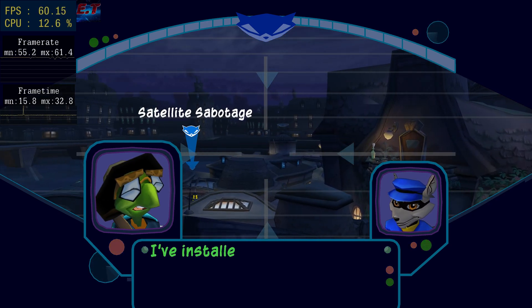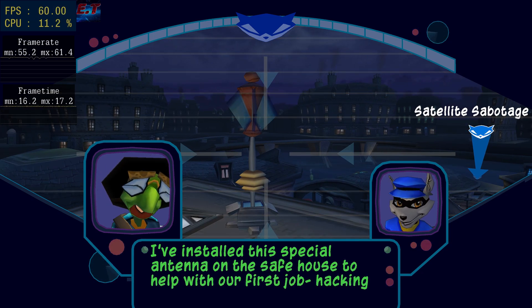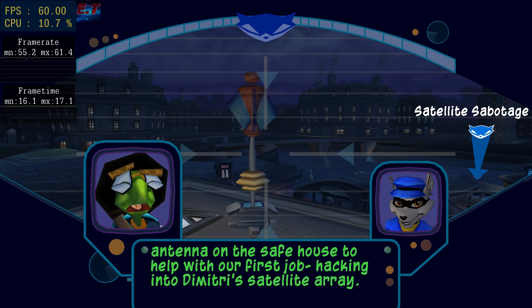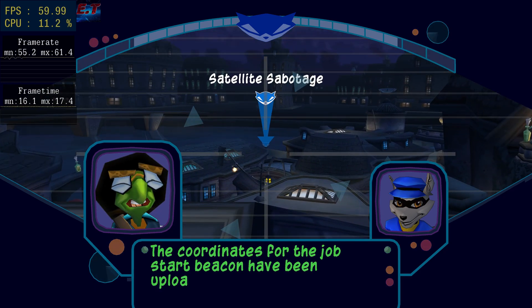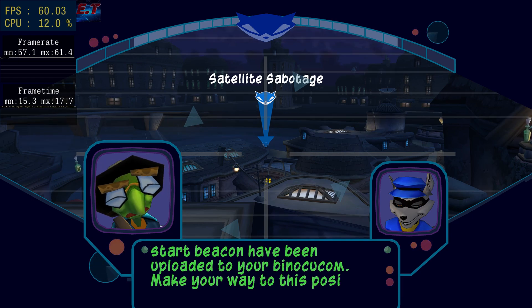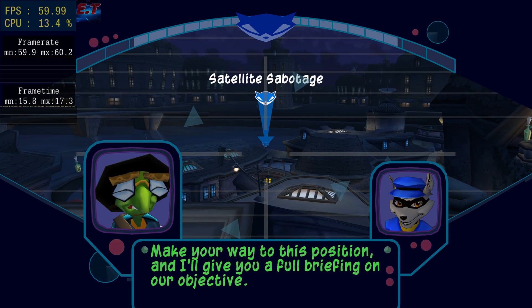I've installed a special antenna on the safe house to help with our first job: hacking into Dimitri's satellite array. The coordinates for the job start beacon have been uploaded to your binoculars. Make your way to this position and I'll give you a full briefing on our objective. I'm on my way.